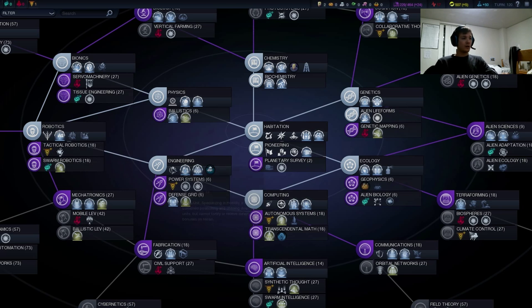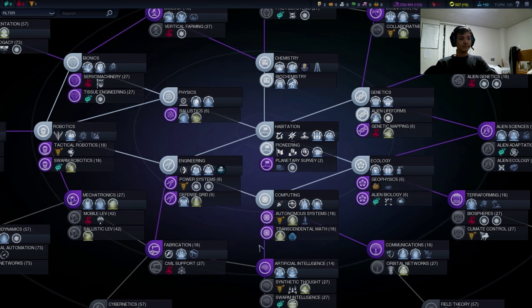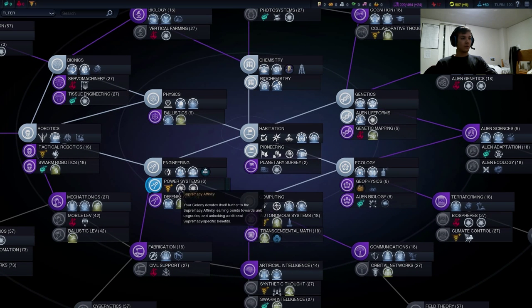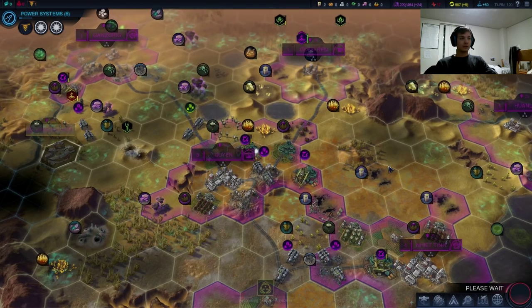I want to get my Supremacy Points up — I honestly think that's the best option right now. The rest is just city building: we need to get our cities up to speed, we need to get roads to them, we need to get food, we need to get healthy — that's critical. We do need culture too, so that's why the Alien Preserve is nice. Let's go power systems — six turns and we'll have it.